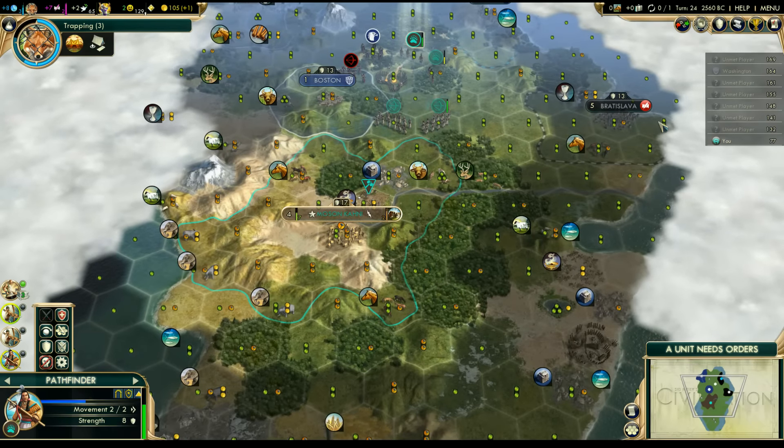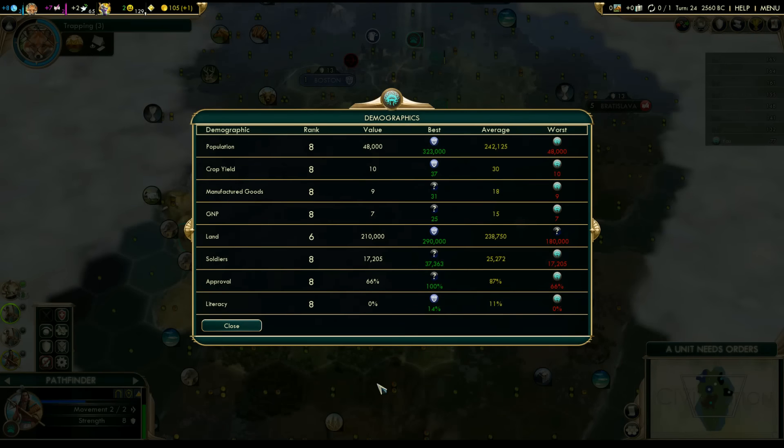Our final tip: use the Demographics panel — it's a wonderful tool to see what's going on around you and gauge what you need to focus on. Looking here, I don't like my soldiers ranking — I'm eighth, I have the lowest army. The gap isn't huge right now, which is okay, but if Washington were at the top I'd know my close neighbor has a big army and I should be building up. It also shows tech levels compared to yours, letting you see your biggest threats and who to focus on or partner with first.